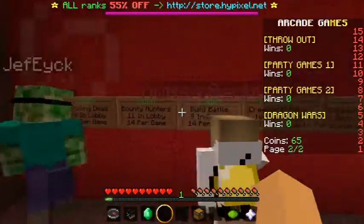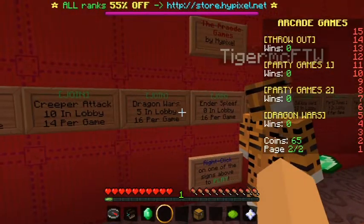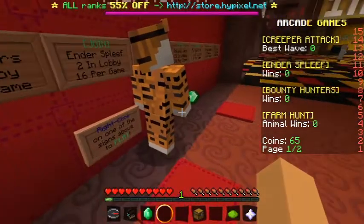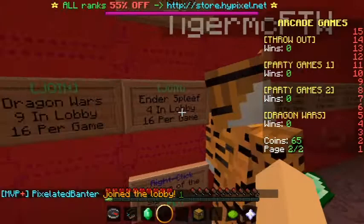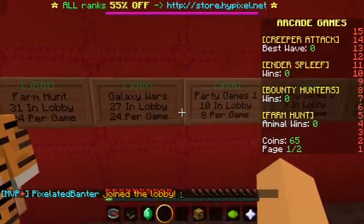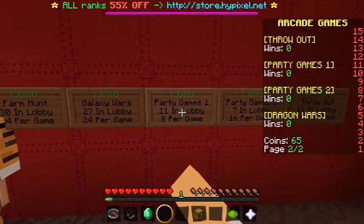We have the Blocking Dead, Creeper Attack, Dragon Wars, Ender Spleef — did I read that correctly? Ender Spleef. Farm Hunt, Galaxy Wars, Party Games. Let's do the Party Games.